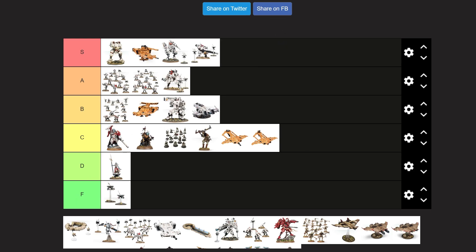Broadside — straight to S tier. Only if you build it with the railgun, though. If you build it with the missile pods, just get out of my channel. Just kidding — stay around and subscribe. I love the Broadside. The big bulky look, the underslung railgun is just awesome, and it's overall one of my favorite battle suits.